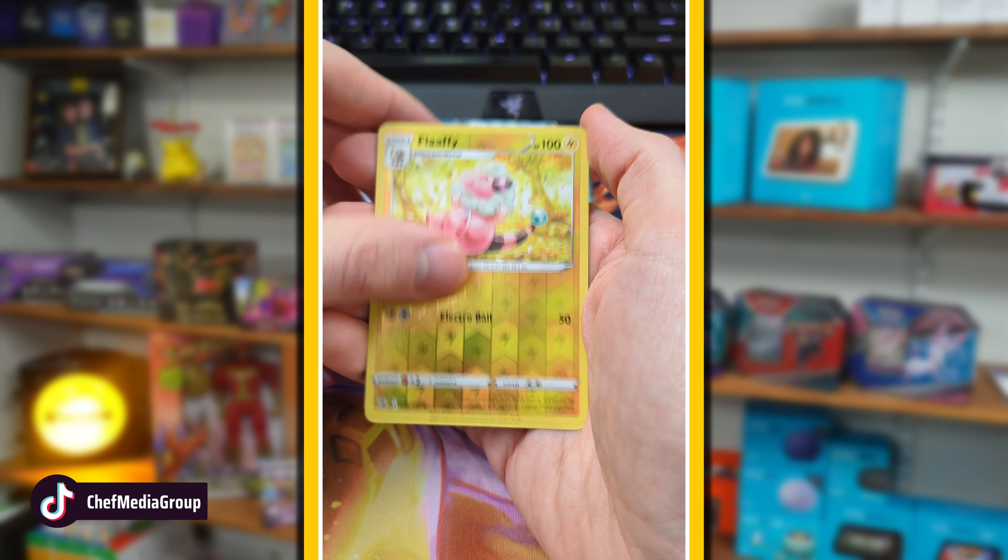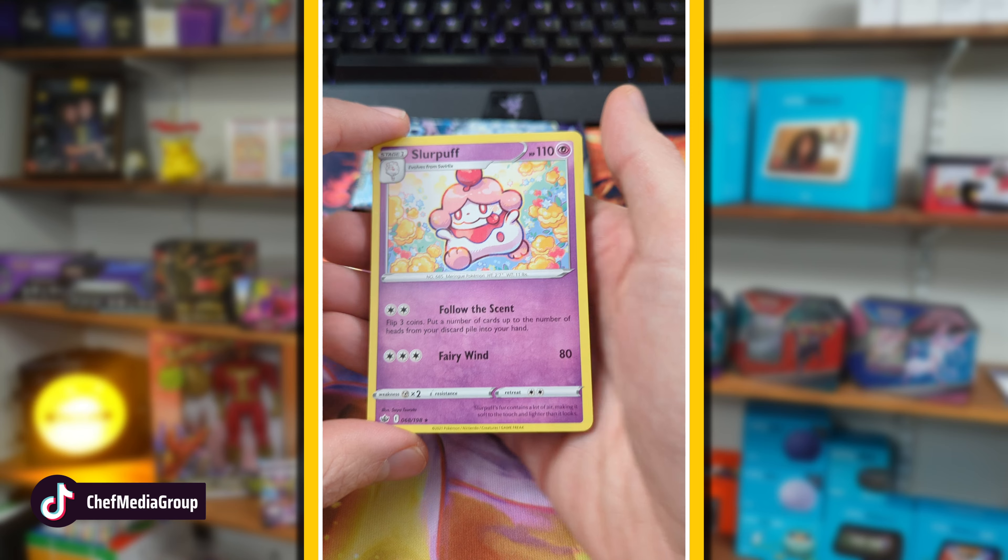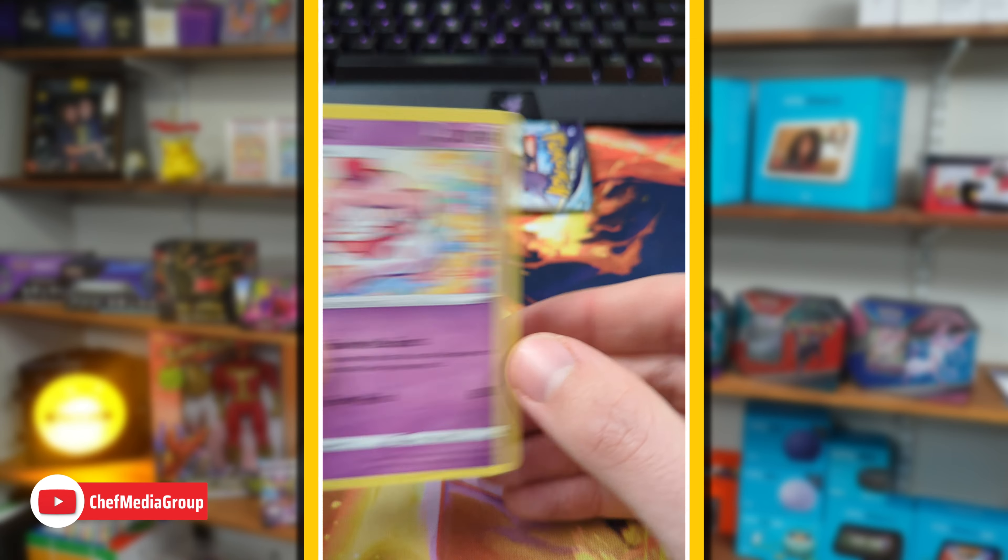All right, Flaffy into a Slurpuff — Rare Non-Holo. Those three packs were really weak.